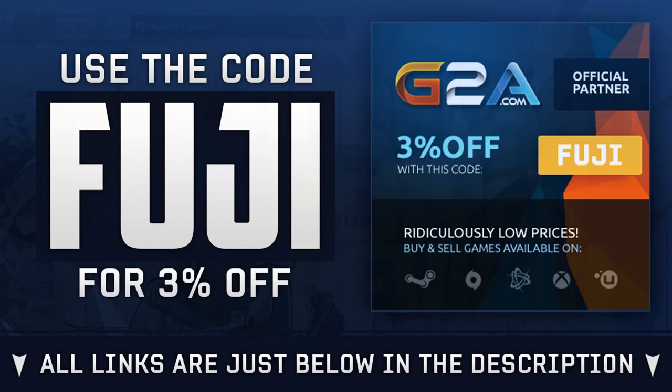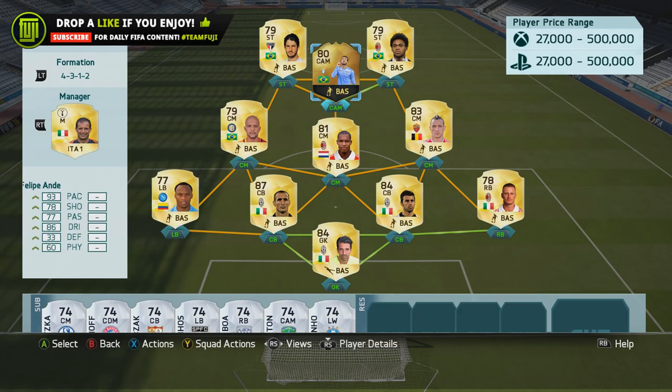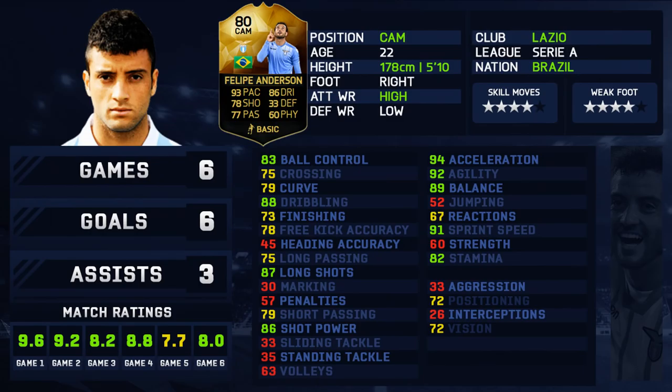If you want to see any others, let me know in the comment section and I'll prioritize those. If you're needing Ultimate Team coins, head over to fiveultimateamcoins.com — they're automated — use my code FUJI for 15% off. If you're needing game codes, head over to G2A; links will be found in the description.